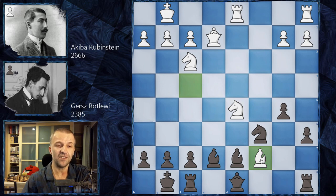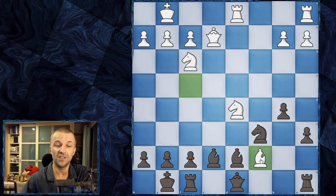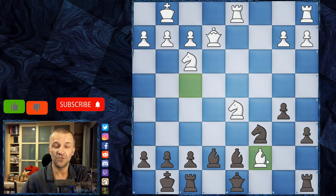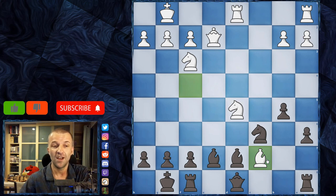Very interesting, and I think it's good to know this continuation especially if you play the Queen's Gambit Declined as White or Black. If you like this video press like, if not press dislike, and subscribe if you want to see more Rubinstein videos or coverage of the next tournaments. Smash the bell button — thanks for watching and see you in the next one!